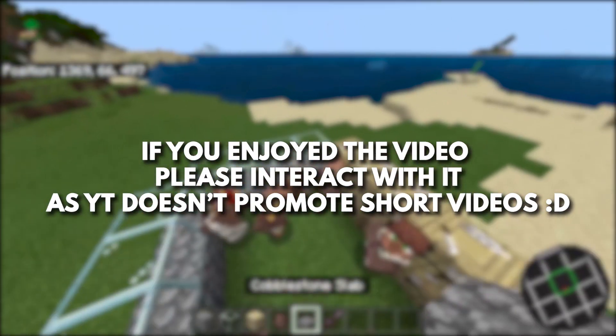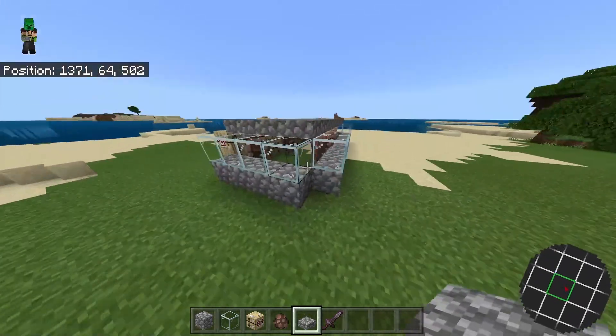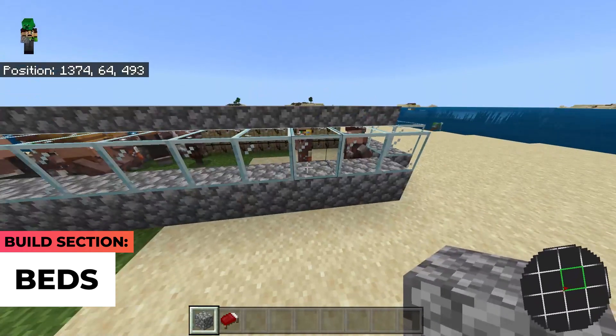Once you've got your 10 villagers in here, grab your slab and place in a roof all the way around. Now that you're done, this should be the villager cabin completed.